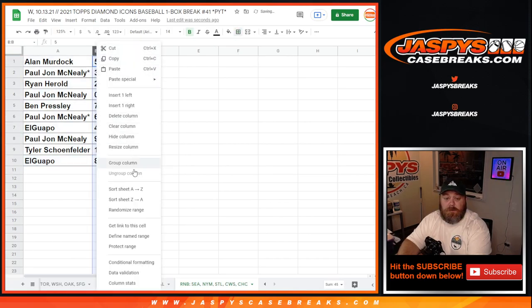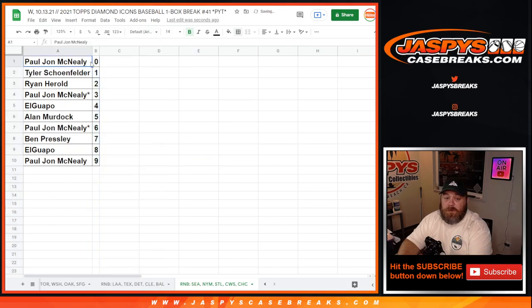Sort this by number. PJ with 0 gets any and all redemptions for the Mariners, Mets, Cardinals, White Sox, and Cubbies — even known 1 of 1 redemptions — while Tyler with the 1 spot gets any live and in-person 1 of 1s for those same teams.